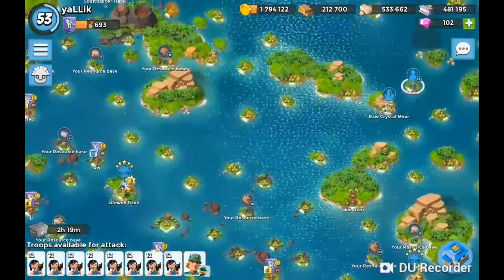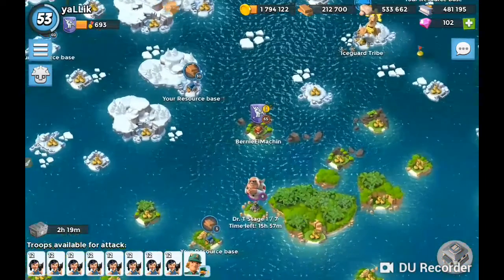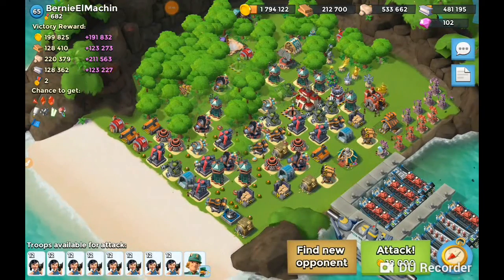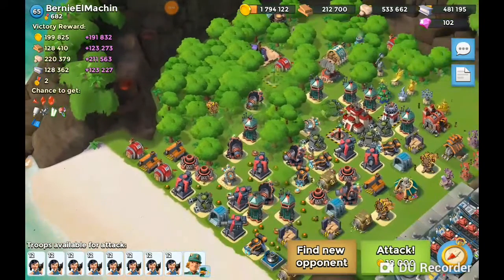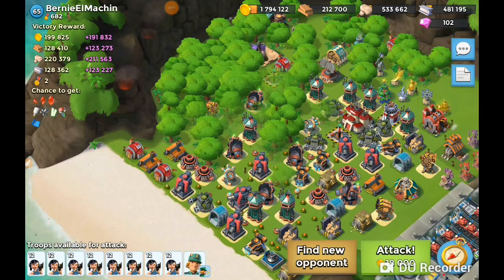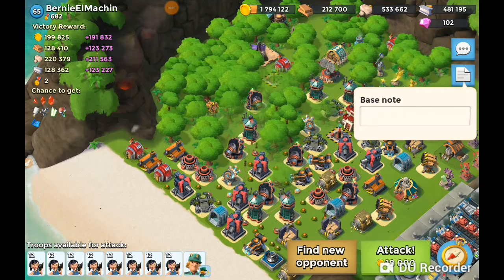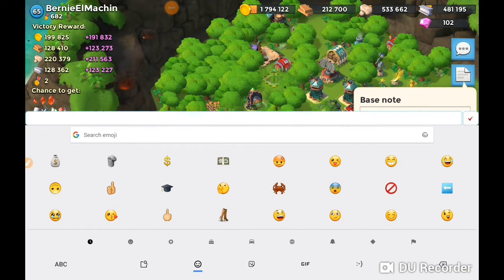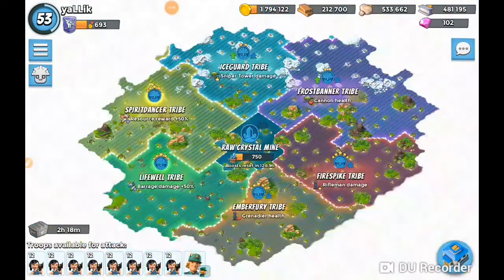This is what your map should look like if you're trying to do upgrades. Let's see what this fella has — that's a bunch of gold. You'll notice that's a 200,000 gold base reward and the extra reward is almost as much, almost 100%. I'll show you why — and that's really what this video is about.